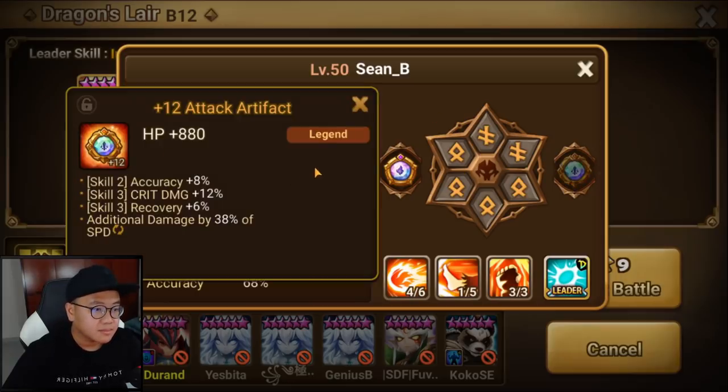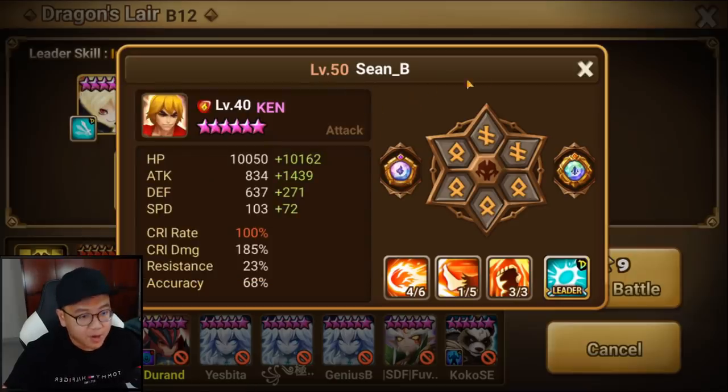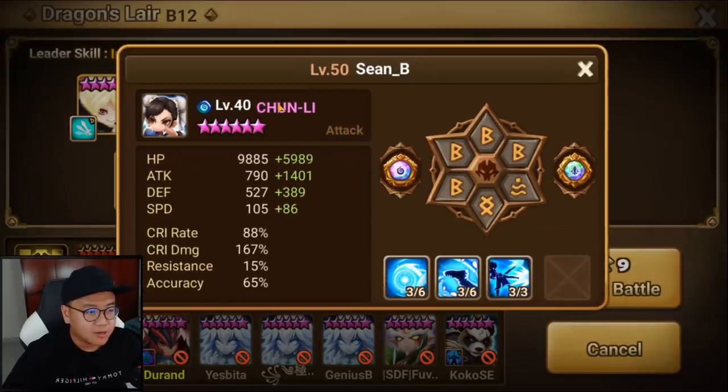I have artifacts for skill 3 crit damage and skill 2 accuracy. The recovery artifact is just there because I can't remove it — it's really good for some other unit. The other artifact tries to get additional damage according to your attack or against certain elements, which is gonna be really good. I'm also using the Chun-Li that I showed in the Chun-Li video — you can check that out.